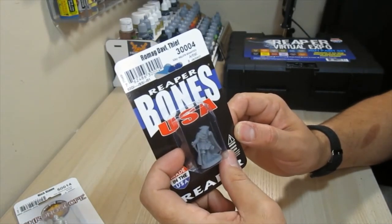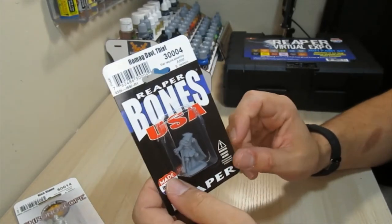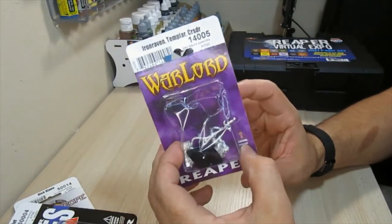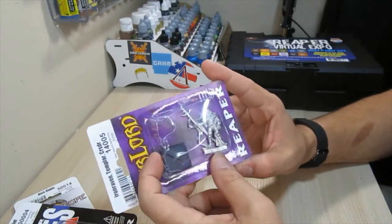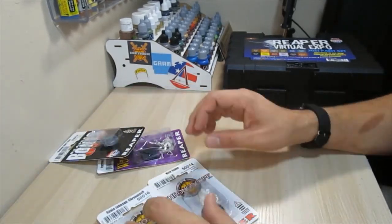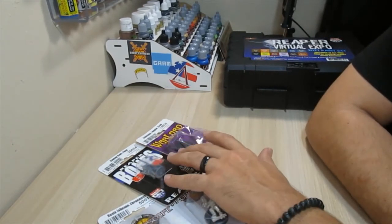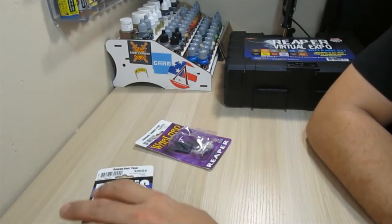I also got Romag - forgive me for my pronunciation - he has a cloak, a hoodie, a face covering, and nice boots. I'm thinking dark olive greens for this guy, I love olive greens on miniatures. Then I got Raven Templar Crusader, also selected as a free choice - he looks really cool. I do collect more science fiction miniatures than fantasy, but having these fantasy miniatures is a good refresher from painting rifles and grenades.